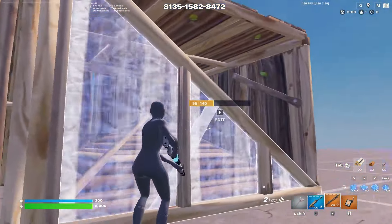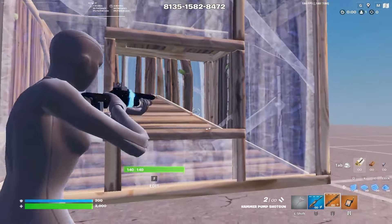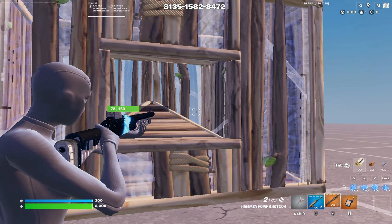From there, you can then use the peanut butter peek like we had earlier — peek up in the top corner, get some damage on him. You've also got the cone in the box, and from there you should close out the fight pretty quickly.